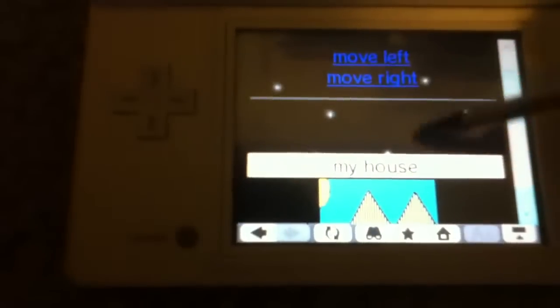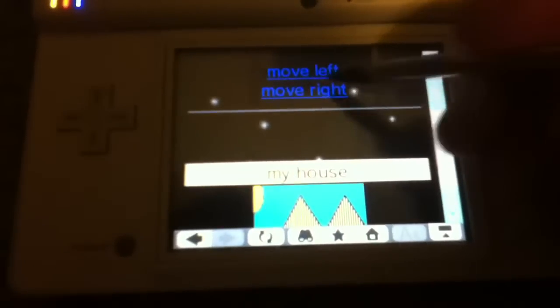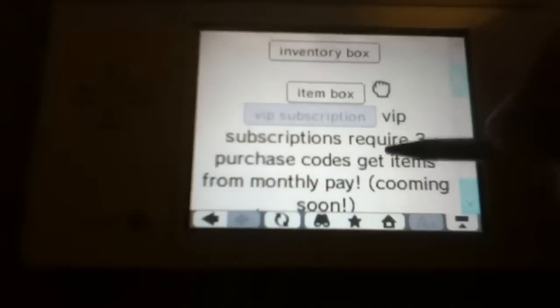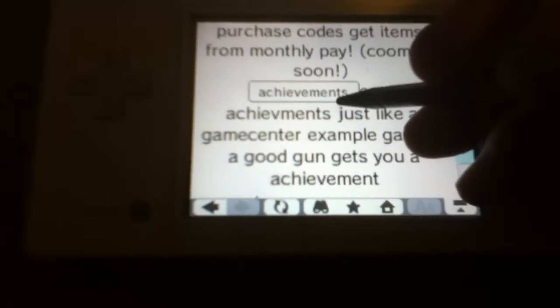So you have my house, and there's day and night functions too. And there's a save progress button right at the bottom, so you can save it anytime you want. And move left, move right, and my house. So there's an item box, inventory box, VIP descriptions which is coming soon, and achievement.